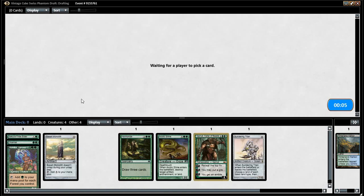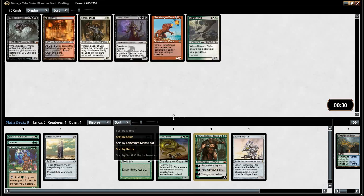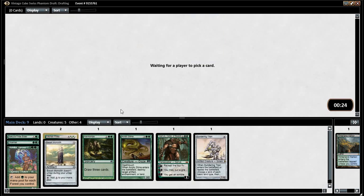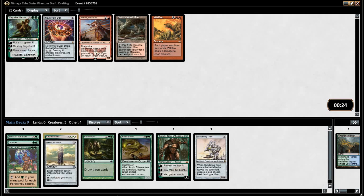So maybe Emrakul wheeled? Definitely didn't — Kitchen Finks did that. Kitchen Finks is a fine card, value card, but that's not really what you want to be doing. You want to go hard, because this is essentially the holiday queue — they just changed the name. It's got all the power in it and everything. You want to go really hard.